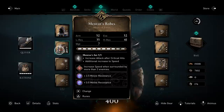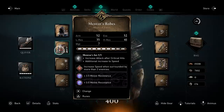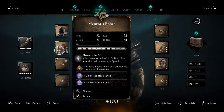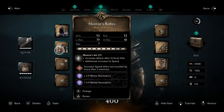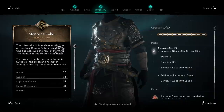The armor I'm using is the Mentor's Armor — I have a video on how to get it linked in the description. There's also a DLC armor coming out focused on lighting enemies on fire, and I think this dual spear fire build is going to be perfect for it — likely overpowered. But the Mentor's Set is the best vanilla game armor because it gives you the most offense.